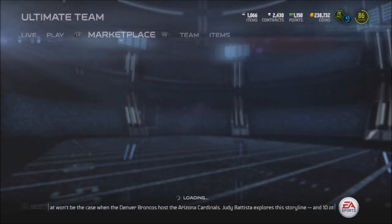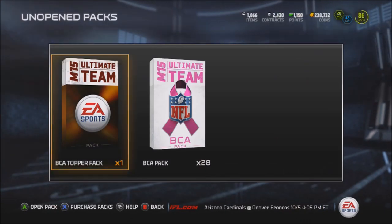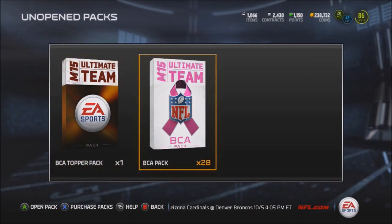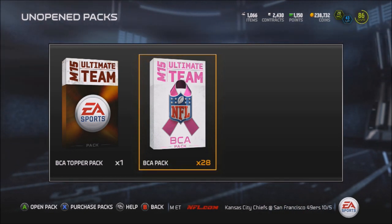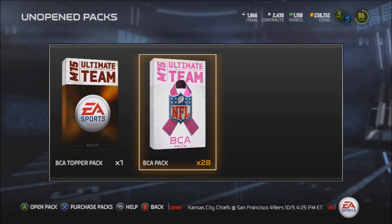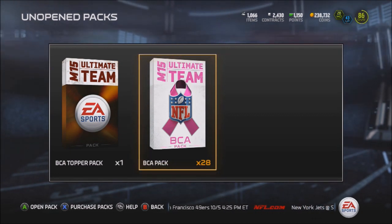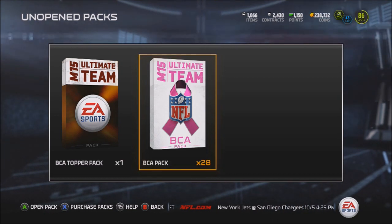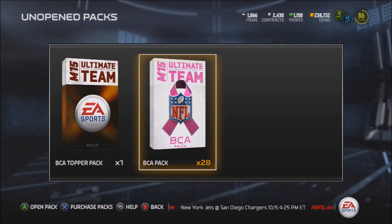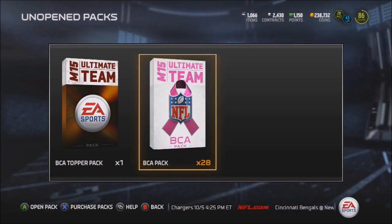So I'm going to save these packs right now. I got the BCA topper and I got 28 BCA packs. The main reason I'm going to open these packs right now is because I have over 1,000 items in my reserves and you're only going to have 1,200 items in your binder. I'm probably going to overflow that very soon. I need to sell some cards, but they keep dropping all this content, which I'm grateful for, but it's destroying the auction block. So I've got to find some time to sell some cards and get some good value, and then I'll come back with these packs.